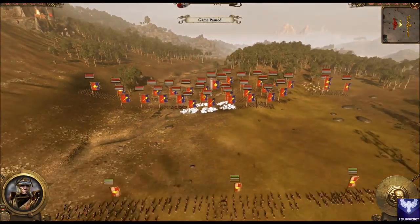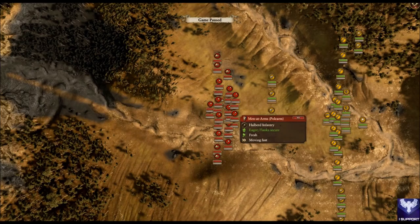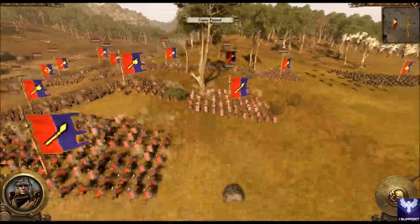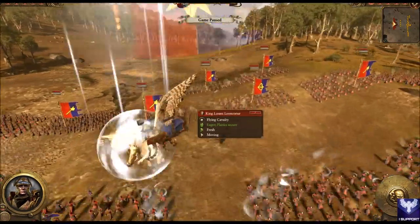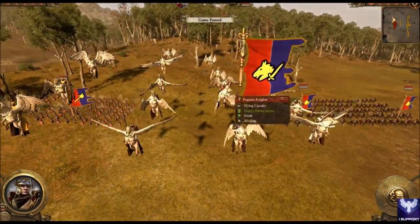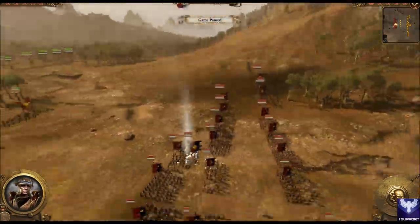The enemy consists of basically just tons of men-at-arms — the polearm ones — and spear-at-arms. His general is the actual king. He also has pegasus knights, mounted yeomen, and peasant bowmen. That's pretty much his army.